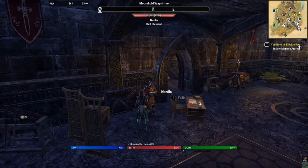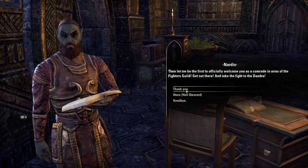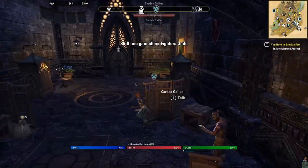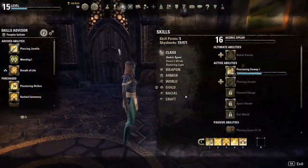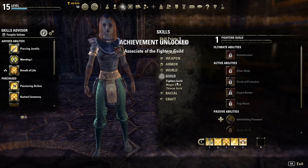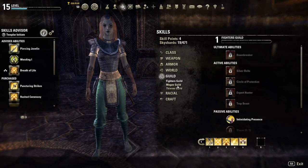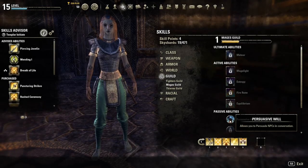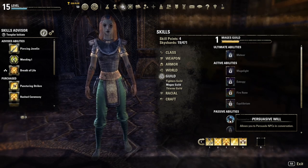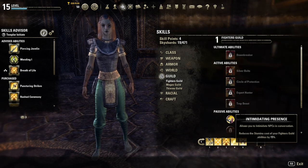Join the Fighters Guild and Mages Guild to learn Intimidation and Persuasion. This is pretty important early on and saves both time and money in quite a few quests. The starter cities — Vulkhel Guard, Davon's Watch, and Daggerfall — each have a Mages Guild and Fighters Guild building, but they are in other cities too. Generally if you see one, the other is probably nearby. Joining these guilds is definitely one of the first things I do when I get to a town that has them.